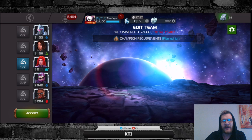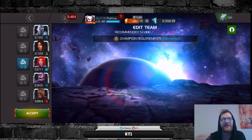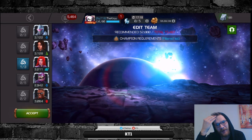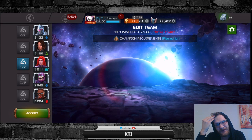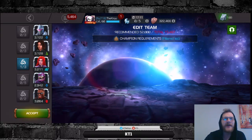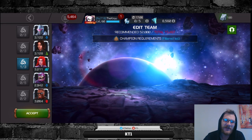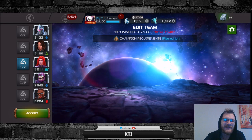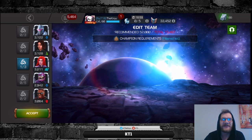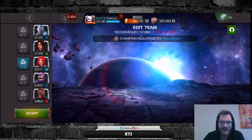Obviously that was a joke, and sorry for the clickbait video. After doing the initial run through Act 6.1, I can definitely tell you that there are many, many extremely specific counters required for many paths, because all these nodes they've added are essentially Map 7 nodes. Straight out of the gate there are very specific champion requirements that you will need in order to finish this content quickly.